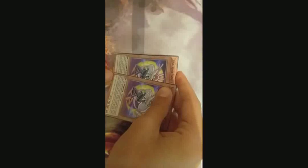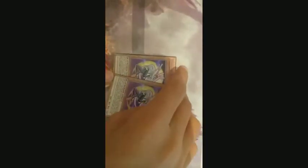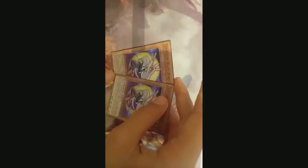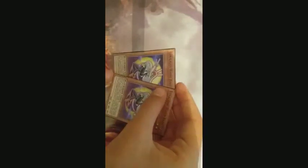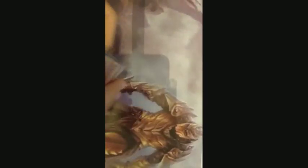Next, two copies of White Rabbit. When this card is normal summoned, you can special summon a monster from the graveyard — only once per turn. You can also target spells and traps and return them to the hand equal to the number of Moonlight monsters you control.